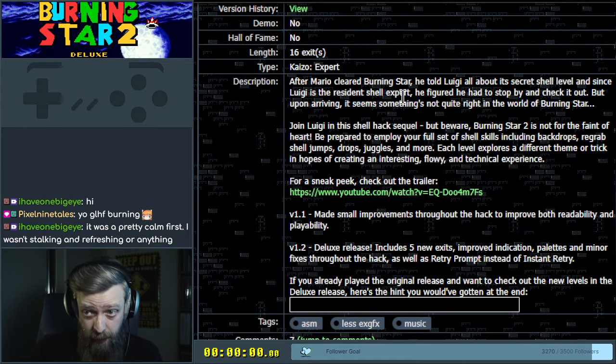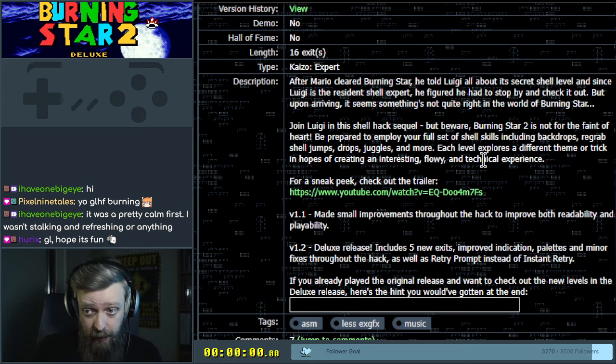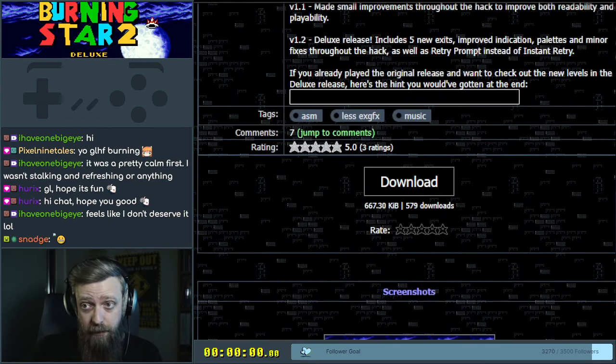It's a 16-exit Expert. It's a shell hack, and it's got backdrops, re-grab shell jumps, drops, juggles, and more. Each level explores a different theme or trick. There's a trailer, and we're playing the 1.2. There are the new deluxe levels. When you finish it, you get a hint. We'll look out for that one.